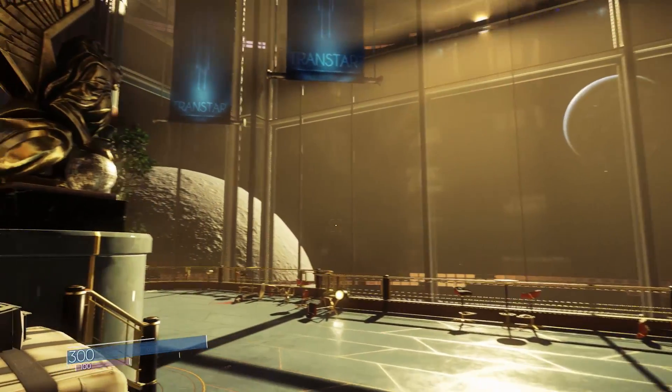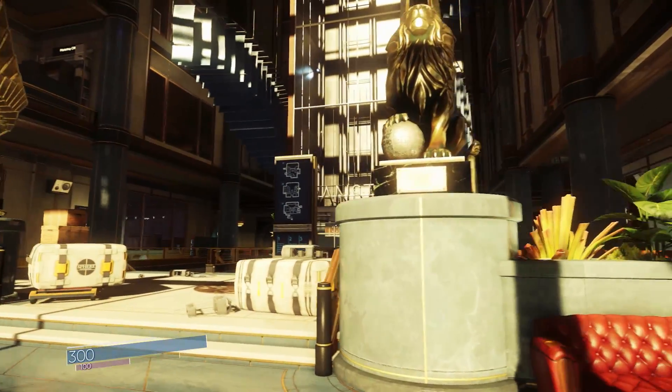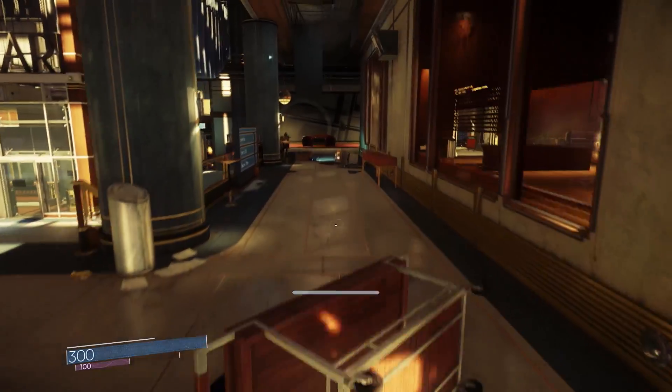Welcome to Talos 1. Because of the open-ended structure of the game, the player can go pretty much anywhere they want on the station. But right now, our mission is to find a scientist named Dr. Calvino.